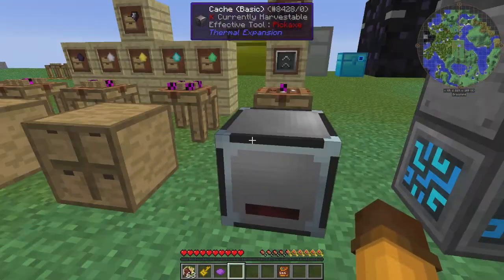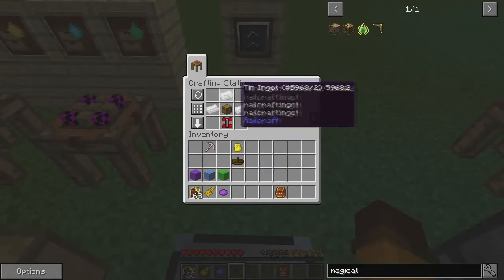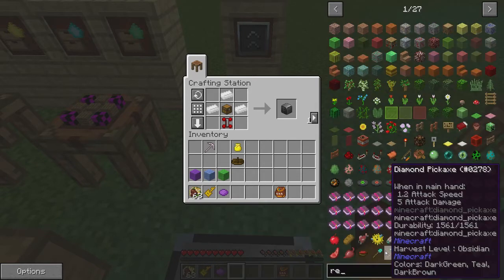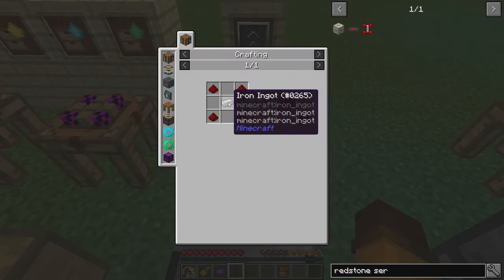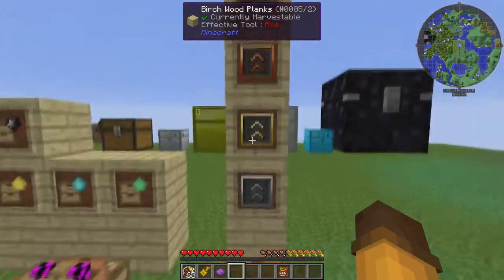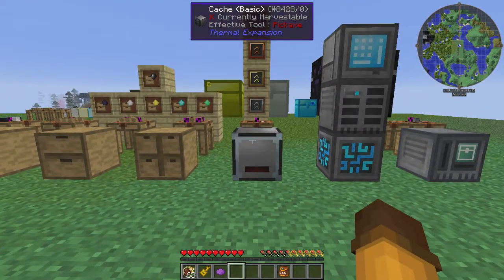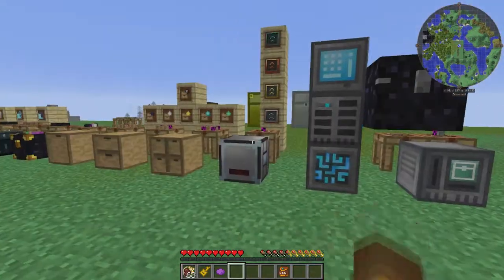This here is from the Thermal Expansion mod, and this is a cache. This cache is really simple to make — it's made with three tin ingots, a chest, and a redstone servo. To make a redstone servo you just need four pieces of redstone and an iron ingot. This cache holds up to 20,000 items. It can be upgraded as well using these Thermal Expansion upgrades, and that will actually cause it to be able to hold, I think, somewhere in the millions of items.